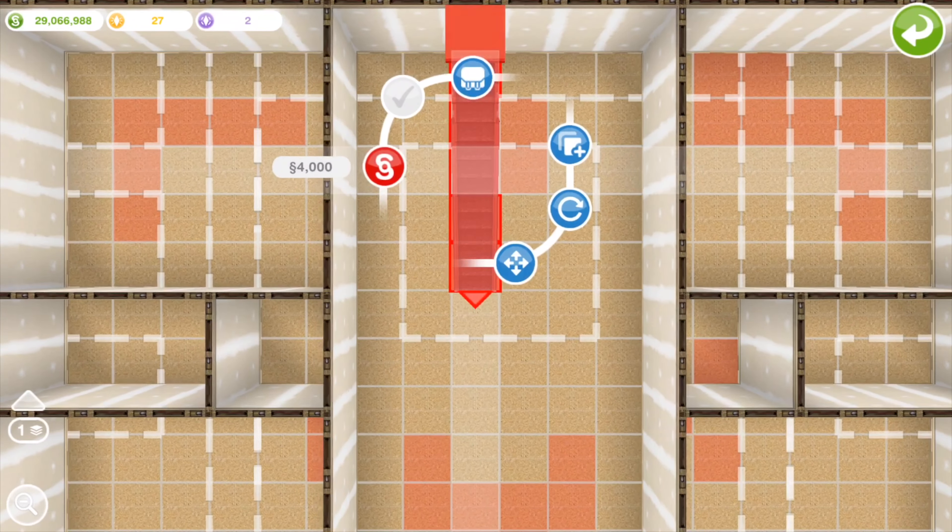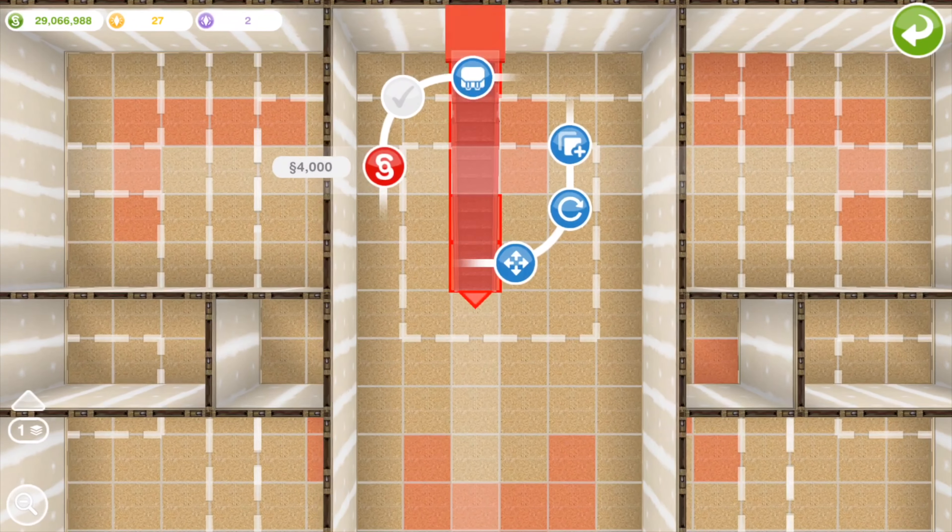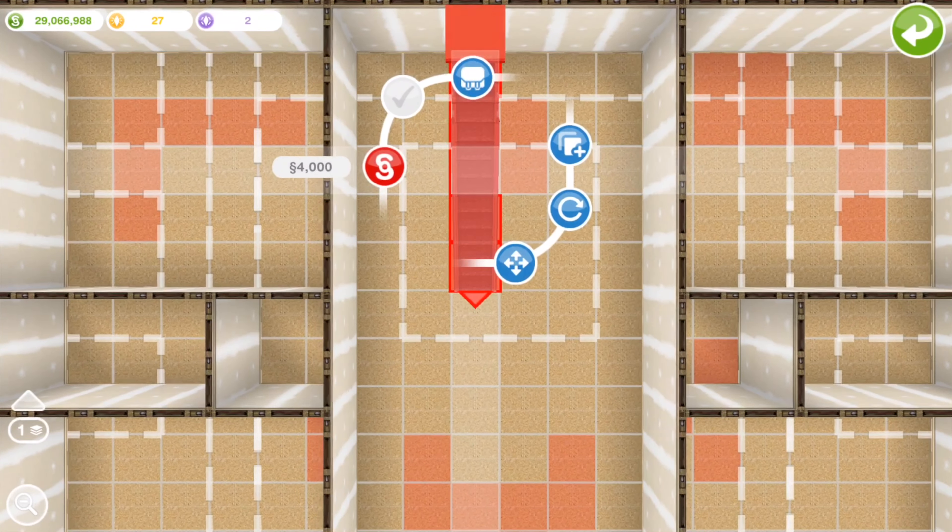Now we're going to do the same for the music stereos — just do exactly the same thing and get all of them on. I'm getting the sims to come down from this building. To speed that up, I'll exit the game and come back in to make them appear at the required destination. Now I'm demolishing this building — first taking off the balconies we added on. Because the stereo and TVs are already on, they won't fly off, so you don't have to worry. Just delete all the excess balconies and then go ahead and delete the building since we don't need it anymore.